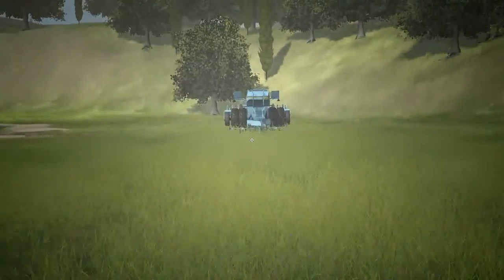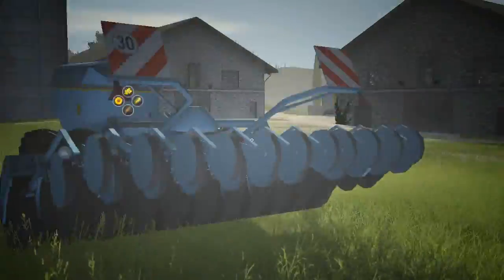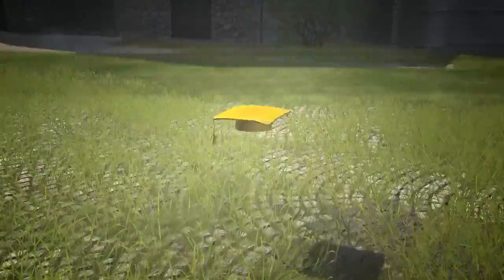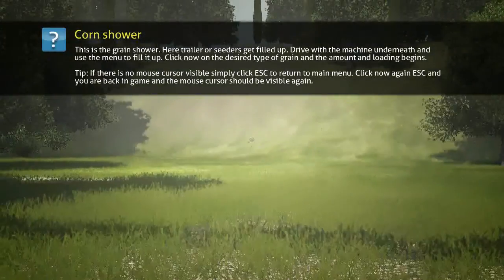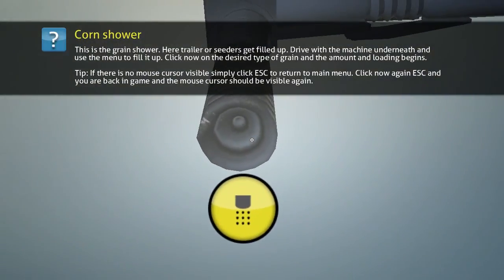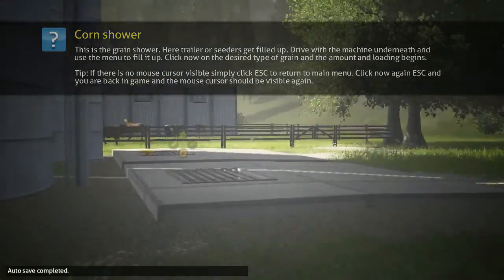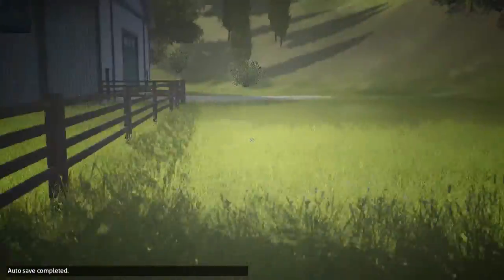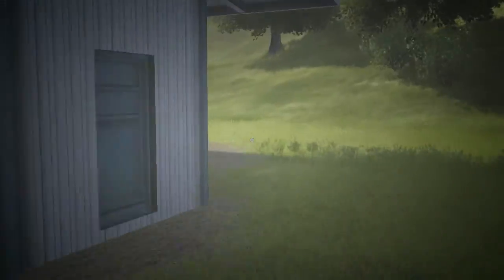Pig stable, yep. Put a couple of them in there and you get baby pigs. Looks like three pigs. There's our planter — I think this is the big one. Actually, maybe not — I think that is a smaller one. Okay, I changed my mind on that. 'Corn shower' — I've seen this one before and thought it was funny. A slight better translation might be applied there. Our silos, that's where we dump our grain.